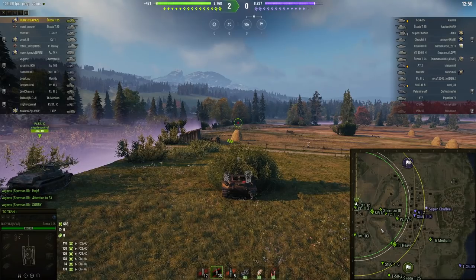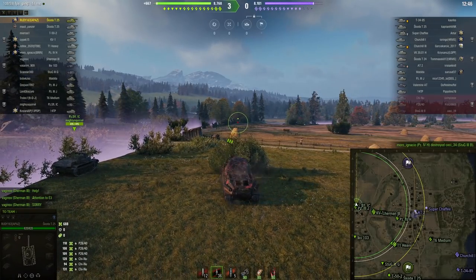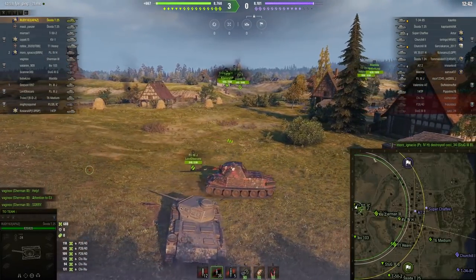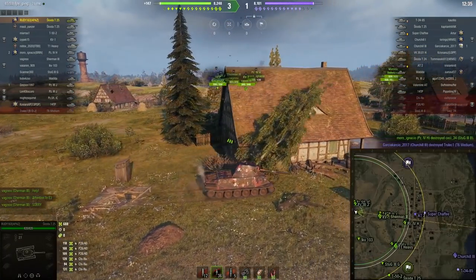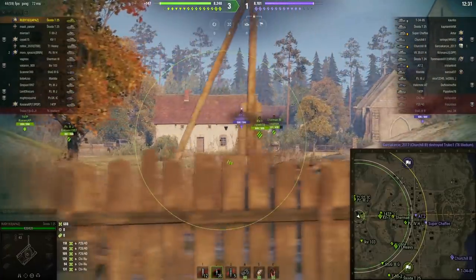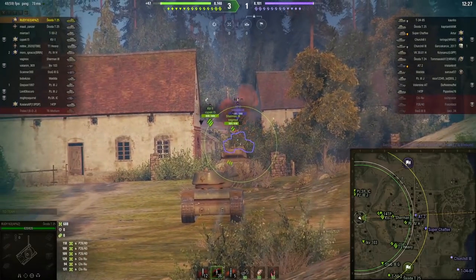I'm looking at the minimap — anyone on this ridgeline here could have some shots. The high ground on this map is very important to shoot people that venture into the middle. And the forest is important. He's gone down the one line, which — once you kill the tanks he's already destroyed — it's kind of hard to keep pushing that way.